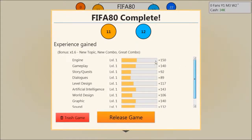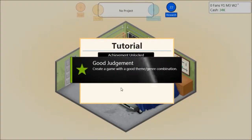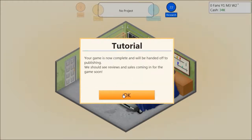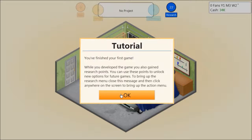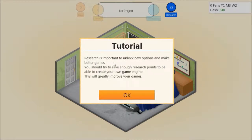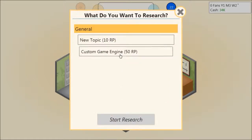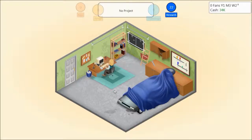The things we focused on — engine, gameplay, artificial intelligence, graphics, and sound — we've been given more points in those than the things we didn't focus on. I also think you need to go over a certain level of graphics to actually unlock the next kind of graphic tier. So we'll go ahead and release our game. Good judgment — create a game with a good theme-genre combination. Your game is now complete and will be handed off to publishing. We should see reviews and sales coming in soon. You also gain research points while developing games. You can use these points to unlock new options for future games. We need 50 points to create our own custom game engine.